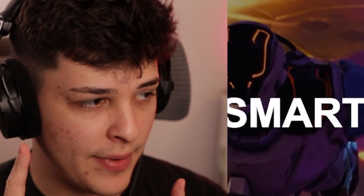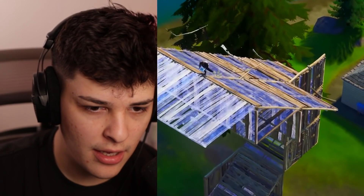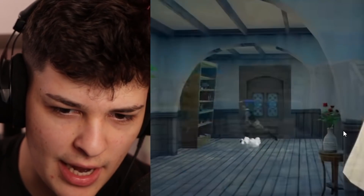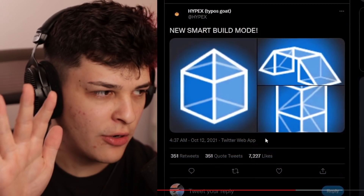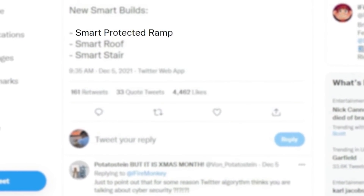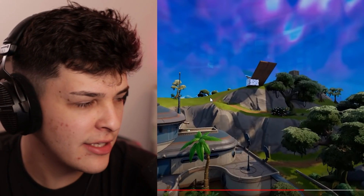You also have to see the new smart build leak — smart builds is going to change the game forever. Back in October, this new feature was discovered in the files, simply called smart builds. You can see a tower, a box, and a bridge — so like new auto-build options. You can build these structures manually already, but you'll be able to just auto-build them, which is kind of weird. The leaked builds include a protected ramp, a roof, and a stair. It's going to make the game easier.